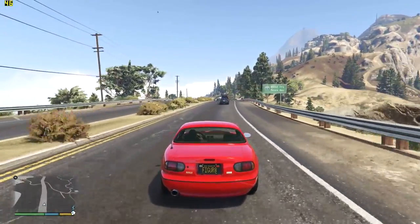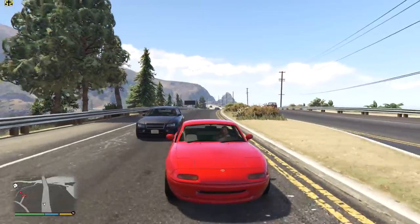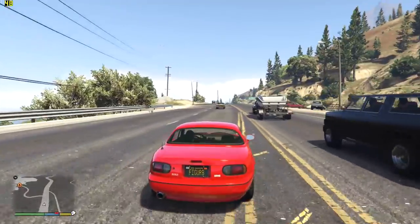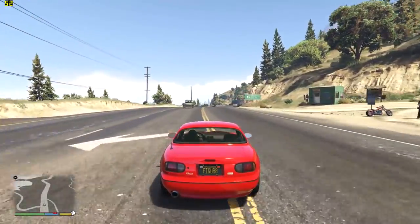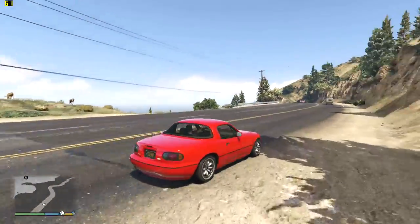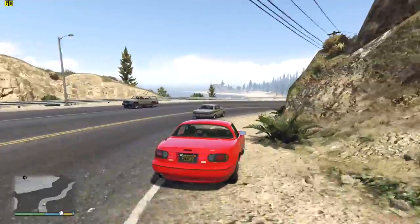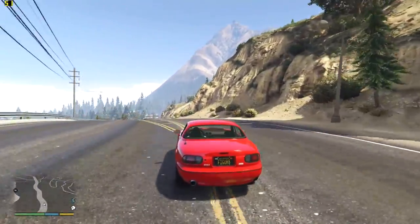It just looks like an MX-5 that's had a proper genuine GTA 5 interior put in. Normally when you find these cars that Rockstar have made, because they're all based on real-life cars, that looks like an Audi but it doesn't quite look like an Audi because there's all these things that make it look a little bit different. Whereas this one, it's just an MX-5. But we're going to be looking at this car today because there's a bunch of tuning parts, so it still makes for a fun video making some cool builds.